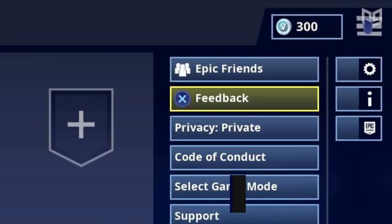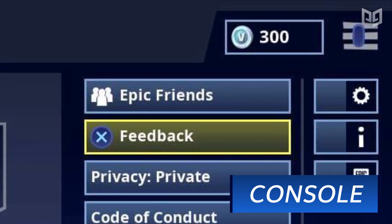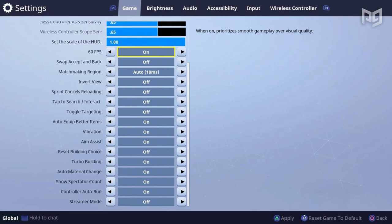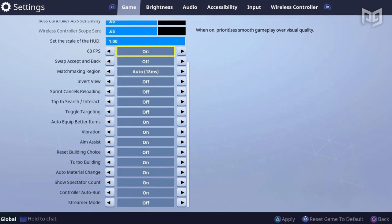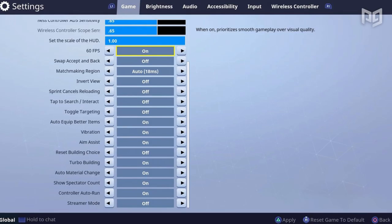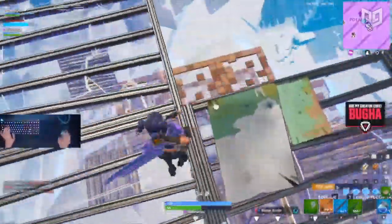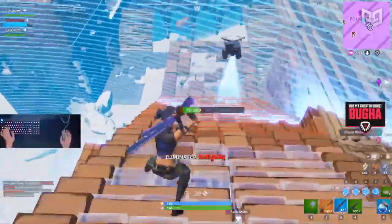We'll start with console. Unfortunately, console doesn't have many graphics settings, so there's not much you can do in-game. First, open your settings in Fortnite, go to game settings, and you should see an option that says 60 FPS — turn that on. This will ensure that 60 FPS is achieved and lower settings as much as possible to get there. It also always helps to cool whatever system you're using — grab a fan or move somewhere colder if possible and you'll probably see a minor increase in FPS.